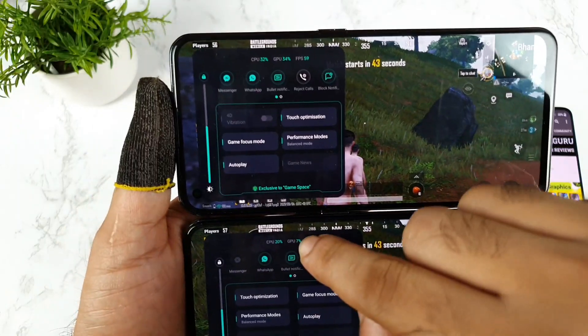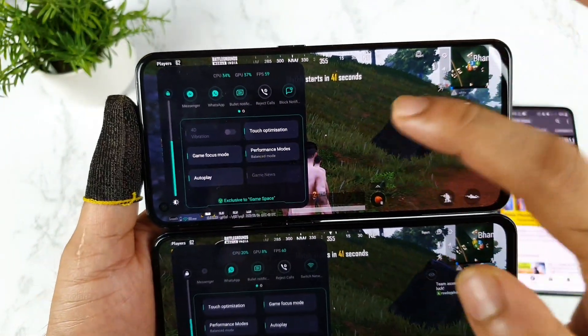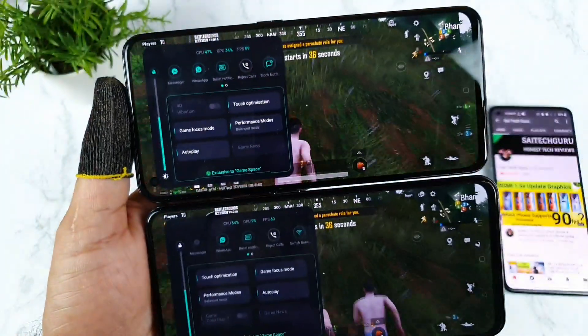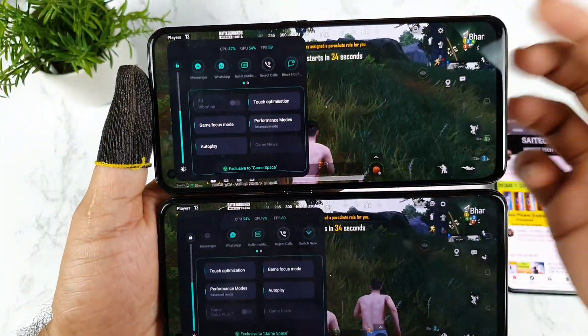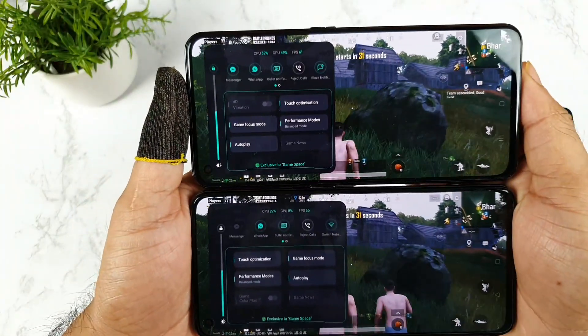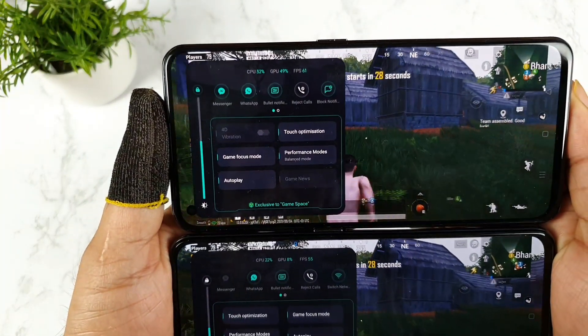Now try to observe the utilization — how much it's going on in standby mode. Let me try to run. Both phones appear to be at the same map and both are connected. You can see the CPU and GPU utilization and how they are reacting.